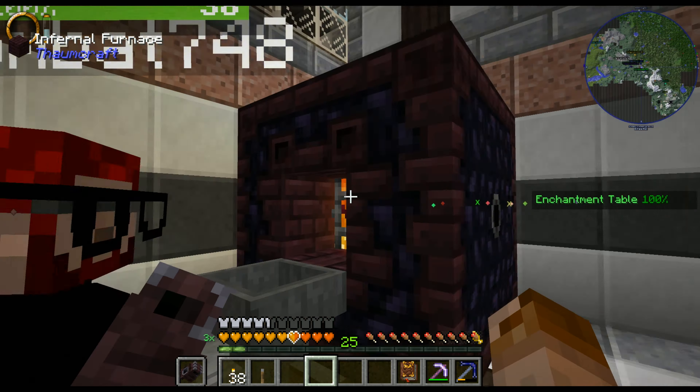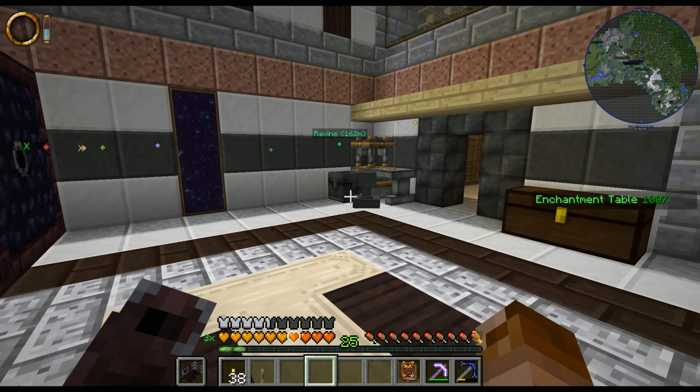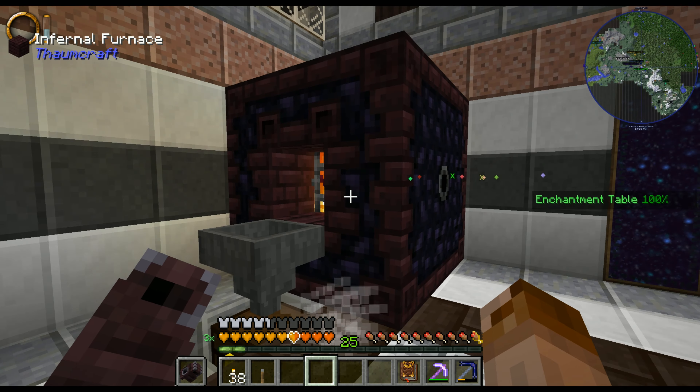These things here are infernal furnaces. I toss ores in the top and they come out the side into these chests. Is it just really fast? It's slow as sin — they're decoration at the moment. Also, they sometimes give a nugget in addition to the ingot, so you get slightly more out of it. There are arcane bellows I can put in the sides to speed it up, but I haven't bothered yet.